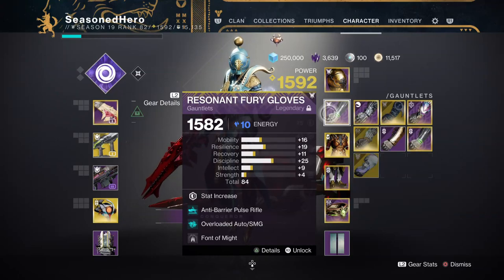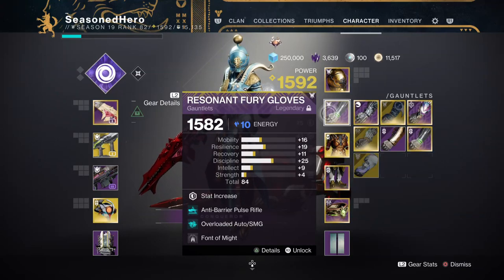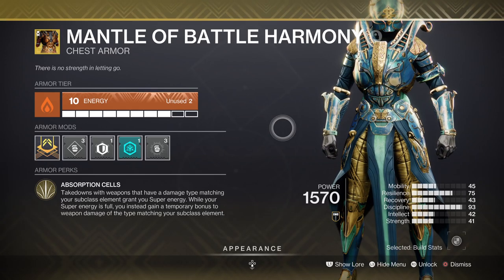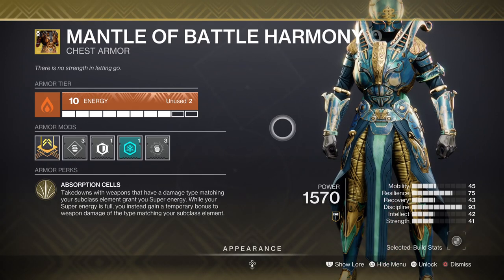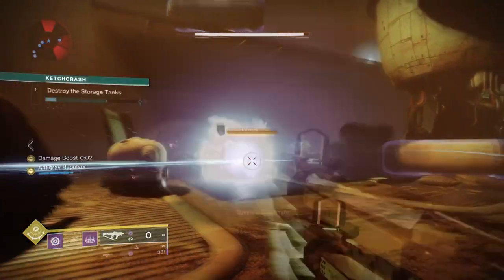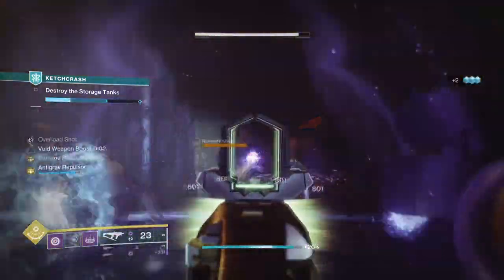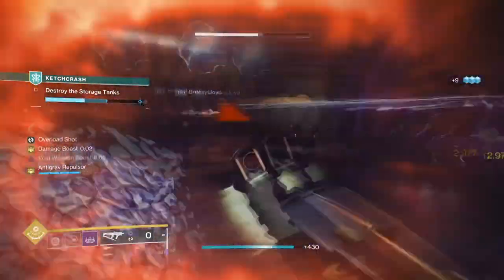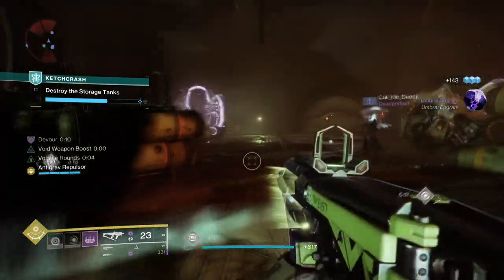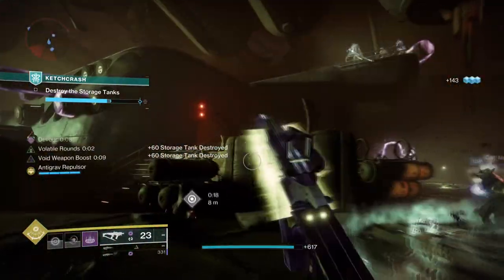Phantom Might will give us a 25% damage buff for void weapons, while Monochromatic Maestro will give you a 10% damage buff for both weapons and abilities once activated. Now both of these do not stack with each other, but they will stack with Battle Harmony's exotic trait at 20%, Echo of Undermining for that 15% debuff, and Manticore once active in the air for that 40% bonus. This is going to give you a massive damage buff that will be consistent thanks to Battle Harmony's effects. Then once volatile rounds get added in, you have an SMG that can deplete enemy health from minor up to ultra tiers.